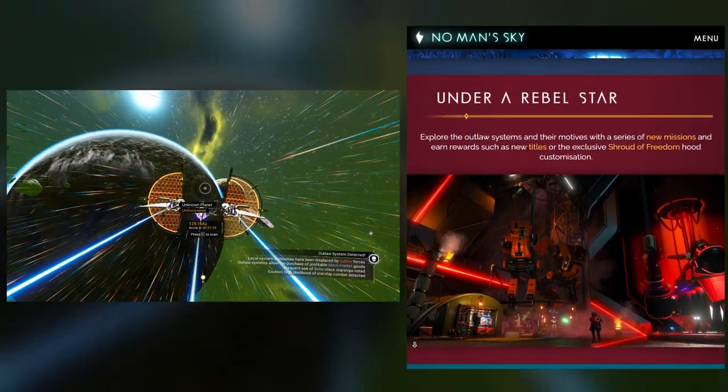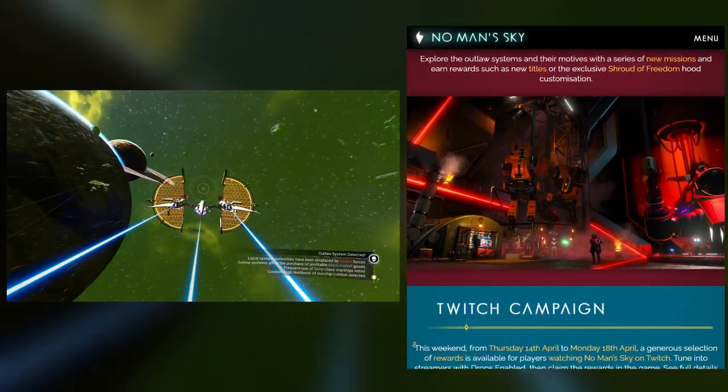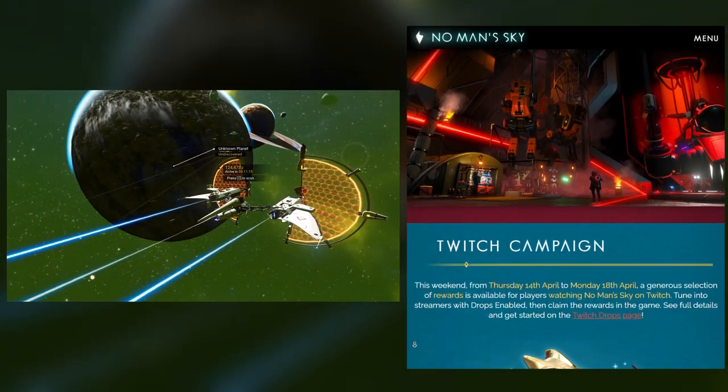Also, for no particular reason other than to just look badass, you can now wear capes — which also came along with cloth physics. Big old curtains of leather hanging off the back of your star person.